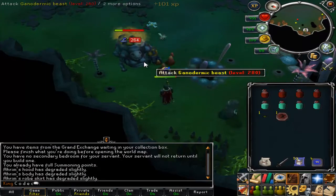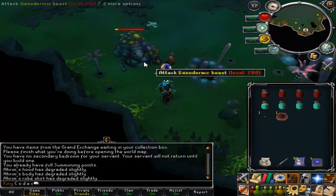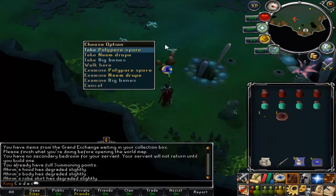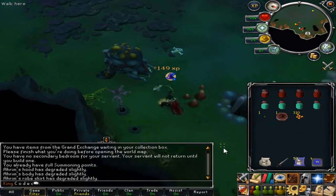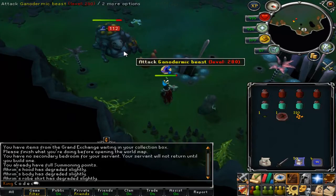They also drop charms, so if you're not maxed out and you're looking for cash, this is a really good way. Obviously you need 95 Slayer and 82 Dungeoneering to use this method that I'm using. But it's really cheap — you hardly spend anything. Prayer pots don't cost much. Not many people seem to do it like this — a lot of people seem to use a cannon, and you lose money doing that.